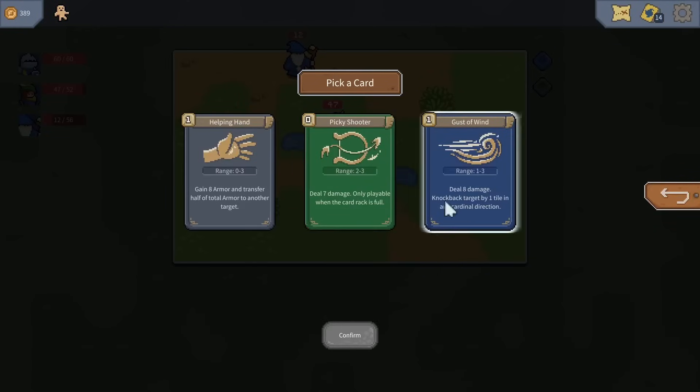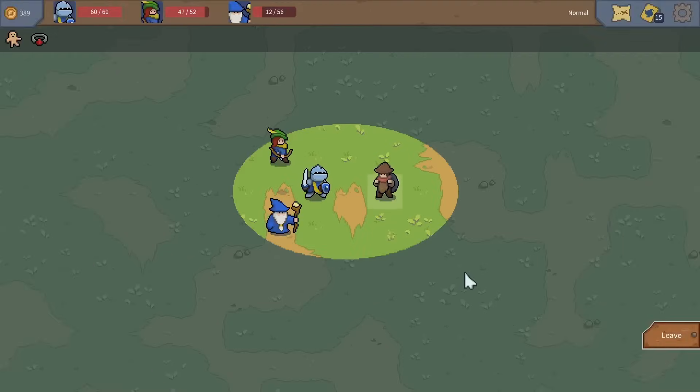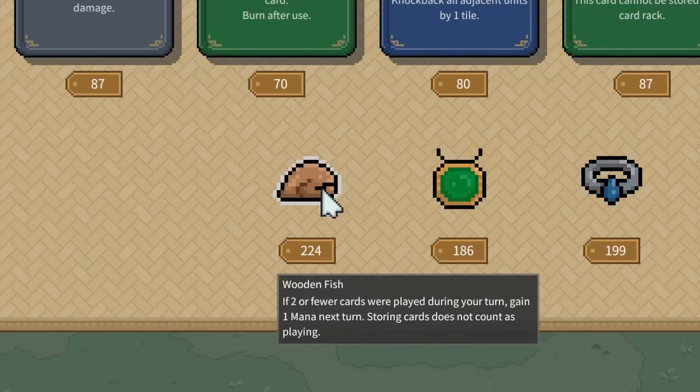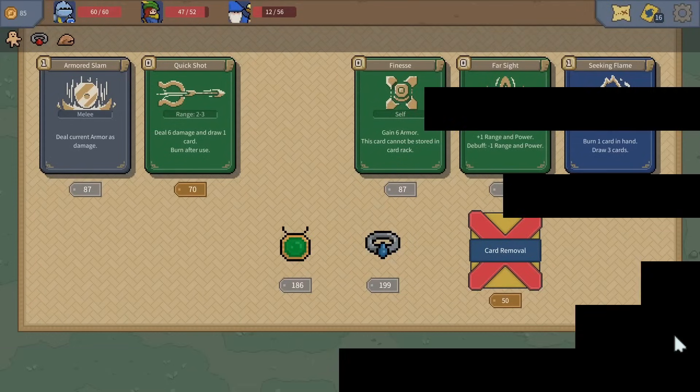We get a card — Gust of Wind for knockback, I like that — and a Ring of Might: every tenth card played will deal double damage. We get to a shop with a lot of money, so we should be able to get a lot of good things. One option is a wooden fish: if two or fewer cards are played, gain one mana next turn — storing cards doesn't count as playing. I like that. We can also get a gale shield, which would be good paired with a knight. We'll buy that and move on.